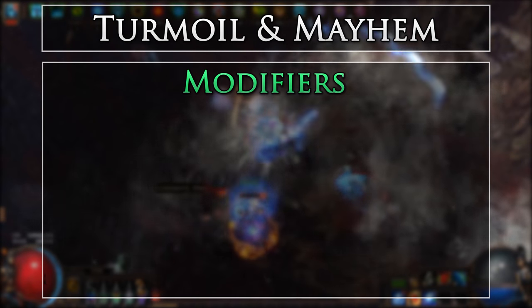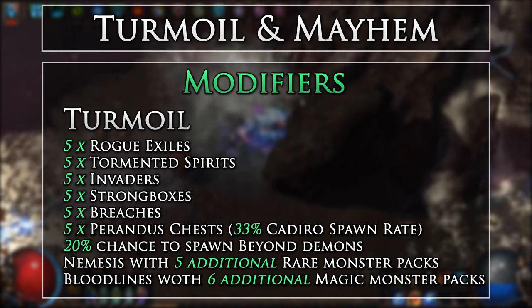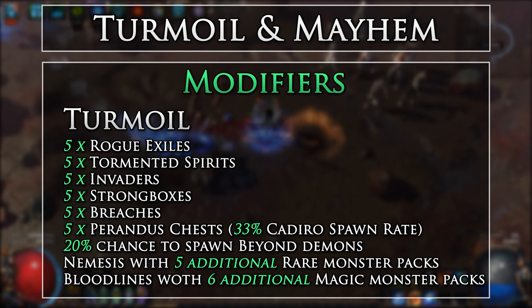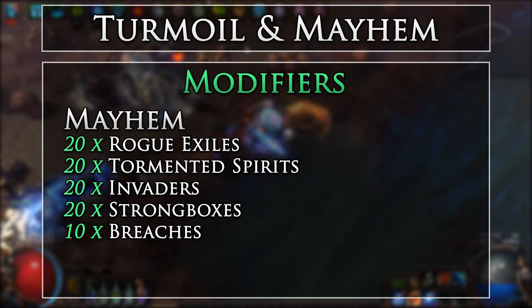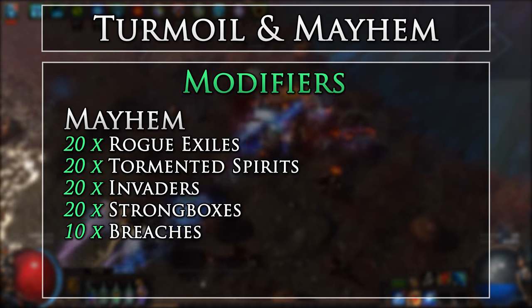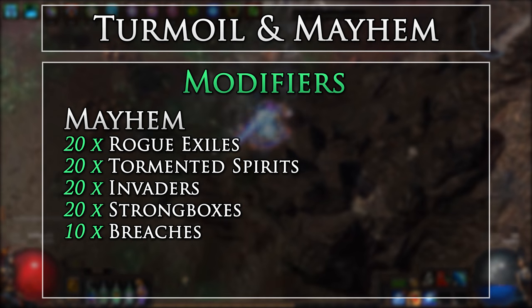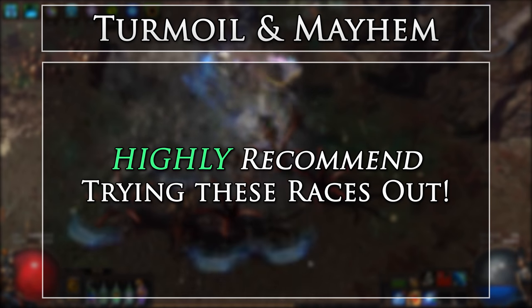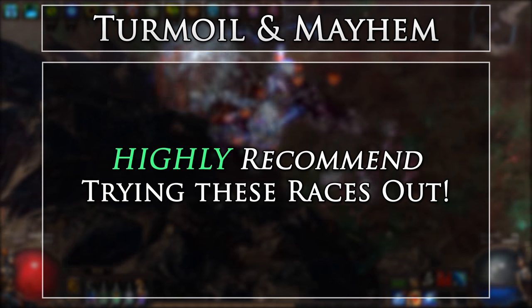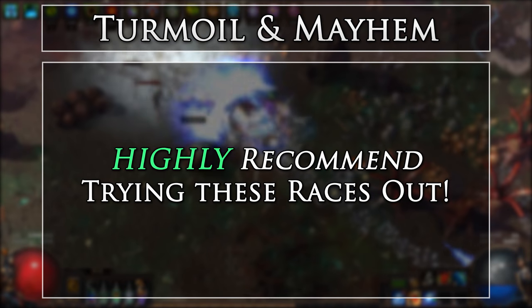Here are the pool of modifiers that will be actively chosen from every hour in each zone for both races. As you can see, the Turmoil modifiers are much more tame and distributed in comparison to the Mayhem modifiers. However, since both leagues will be occurring at different times — Turmoil on November 10th and Mayhem on November 24th — you can try out both. I highly recommend trying out both races, and especially the Mayhem race due to the insane modifiers that are active.